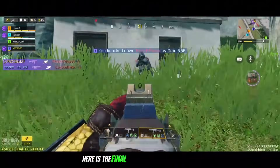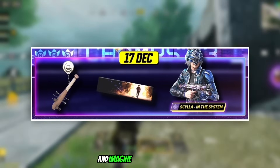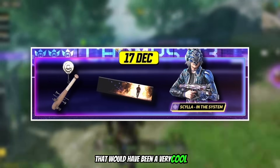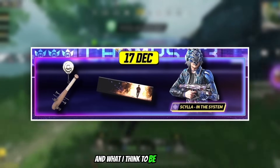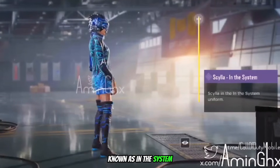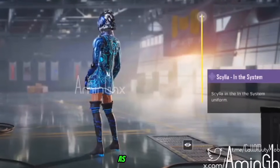Here are the final day's rewards on the 17th, which consists of a nail baseball bat charm — and imagine if it was an actual bat skin, that would have been very cool. We also have a pretty neat calling card, and what I think is a very nice Skylar skin known as In the System. And of course expect a lot more filler content as well.